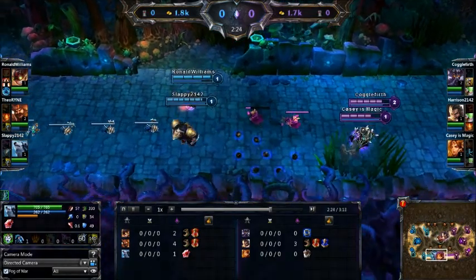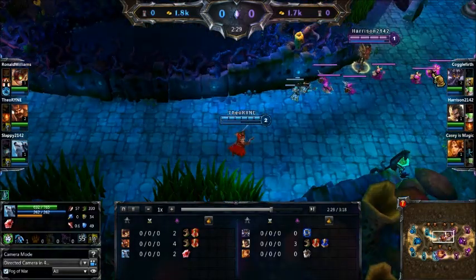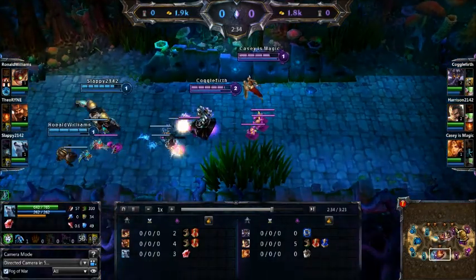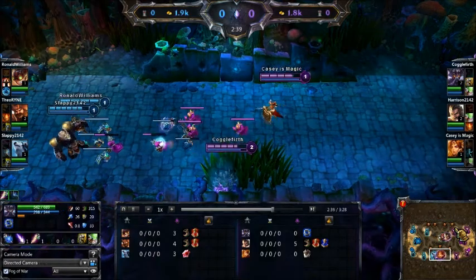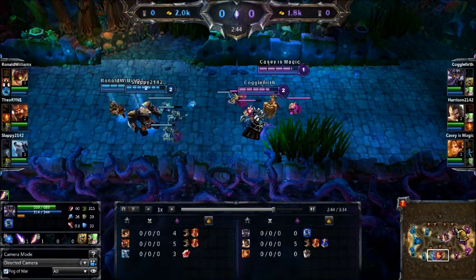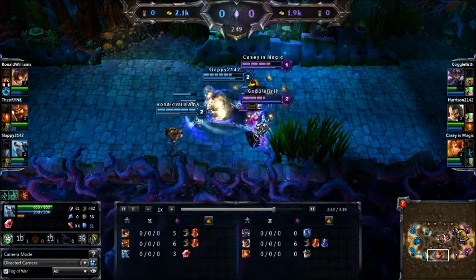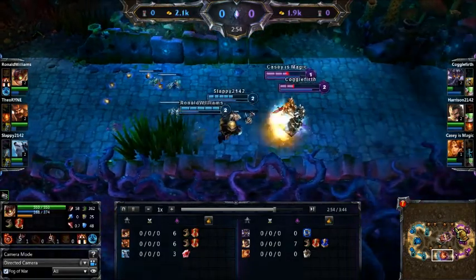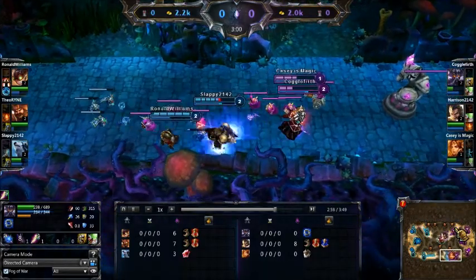Slight exchange going on in bottom lane. Top lane looks like they're just doing some farming — not even some harass, both at full health. Slight gold advantage to blue, 2,000 gold. They're standing on top of their creep score, already with more creep than the enemy team. 12 plus 3 is 15 to 7 on the enemy team. Blue to the purple team — blue will be in trouble from late game if this keeps up.